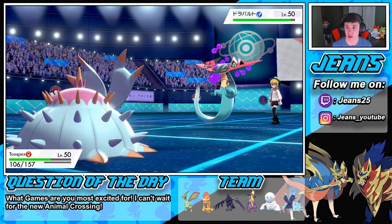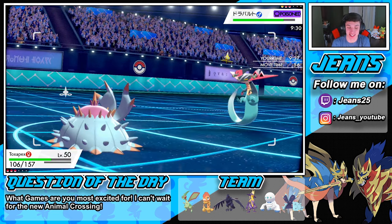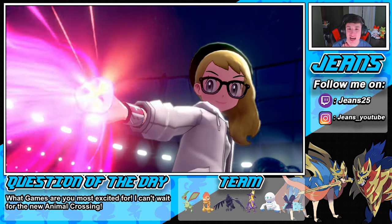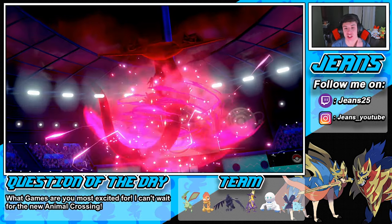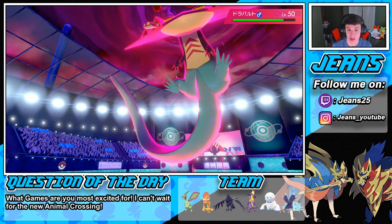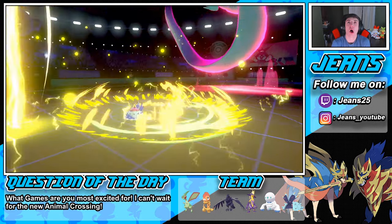He Dynamaxes, trying to take out my Toxapex. I'm fine with it. Let's see if we can eat up one hit — I need this thing out of the way. Max Lightning is exciting — Toxapex, eat it up! That's one Dynamax turn down. This is a tough situation because Corviknight and Flygon don't want to take Dragon-type moves, but at least Lightning doesn't affect Ground-types.